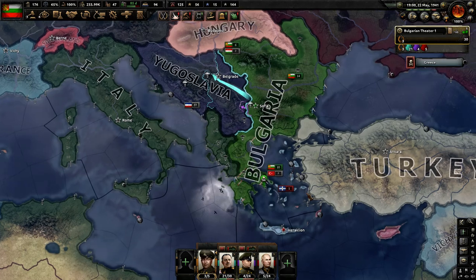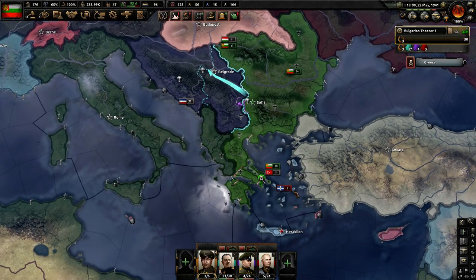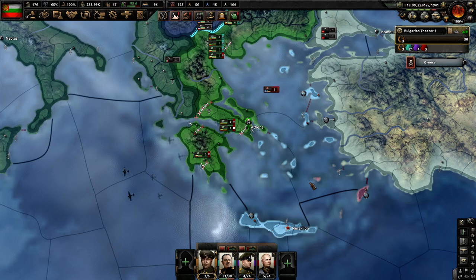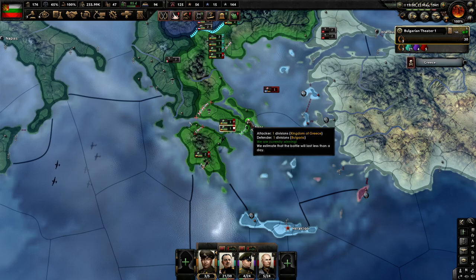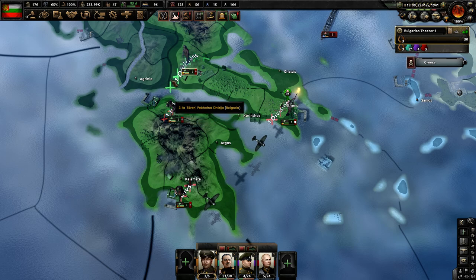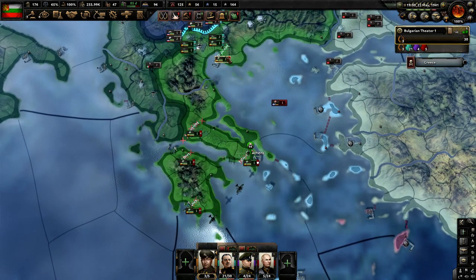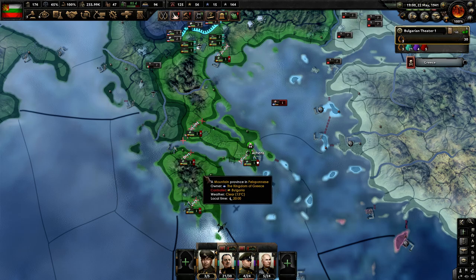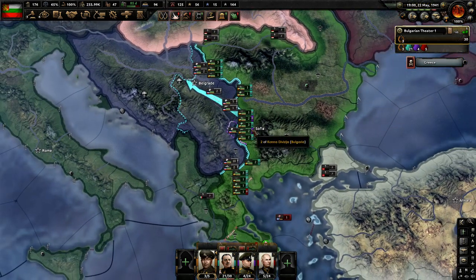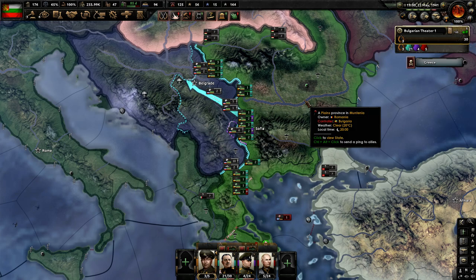We have taken the Greek mainland here, but not the archipelago. And we are constantly under attack by the Greek forces. I've already had one allied landing down here, so now I have effectively put fallback lines on all the different areas where they seem to land. Hopefully that can ward off an allied invasion, but I'm not sure.